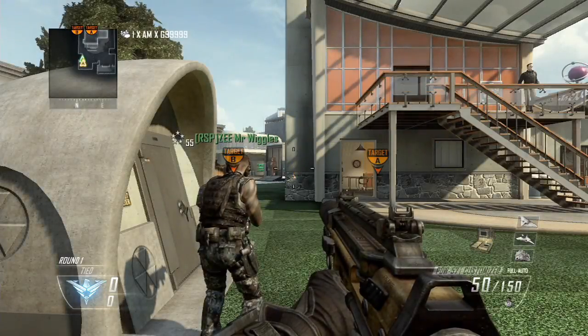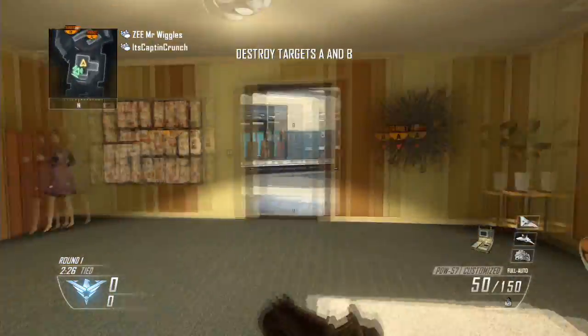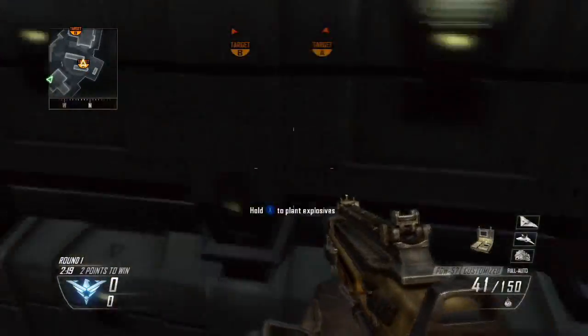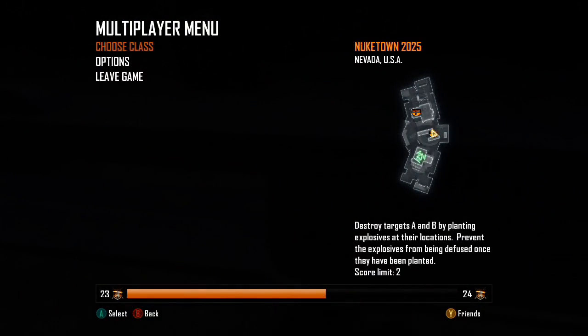As you can see here, I just press start and you can see that the XP bar just showed up. If you are the host, the XP bar will not show up, but if you are any of the other players in the lobby, the XP bar will show up. But even if you are the host, you will still get online XP.